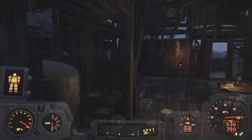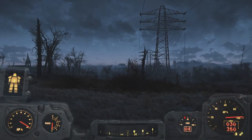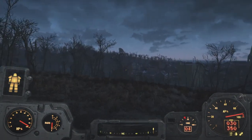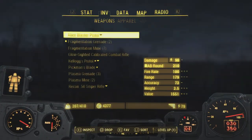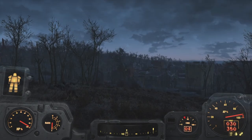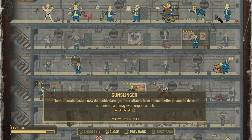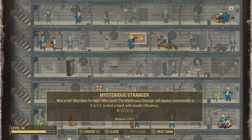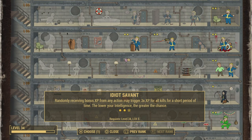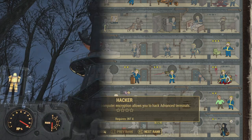The satellite station — if it's where I think it is I might pay a visit. I think it's that one over there; it's not really on the way because the Corvega car factory is over there, but I could make the detour. I think we went in there before and cleared the place out, so I might have missed the locket. By now the raiders must have respawned, so let's go on a bit of a rampage. We also leveled up, so I can pick up another perk.